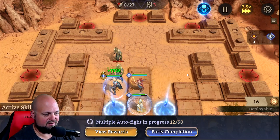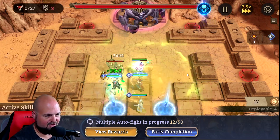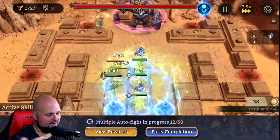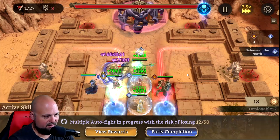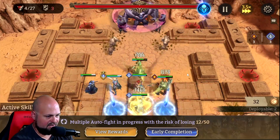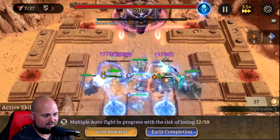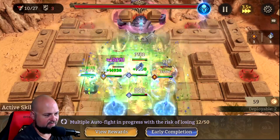One thing I noticed — I discussed this in my raid guide — the rock throws, I haven't quite determined exactly how they hit. For some reason they seem to focus the healers more. Someone commented and said they hit the last deployed unit, but that hasn't really been my experience. I think the rocks are AOE as well, so it doesn't really help to predict them.